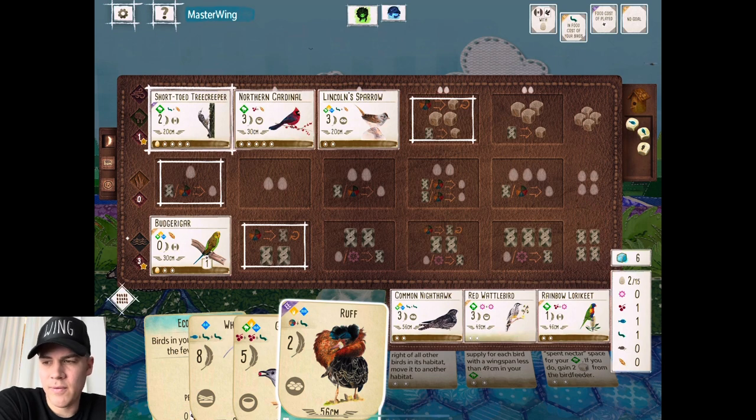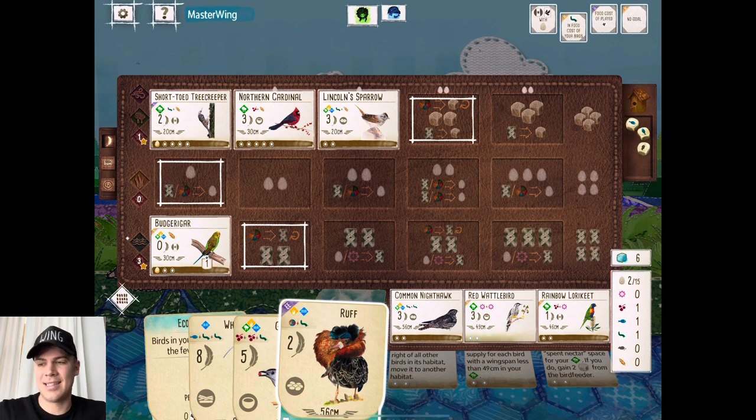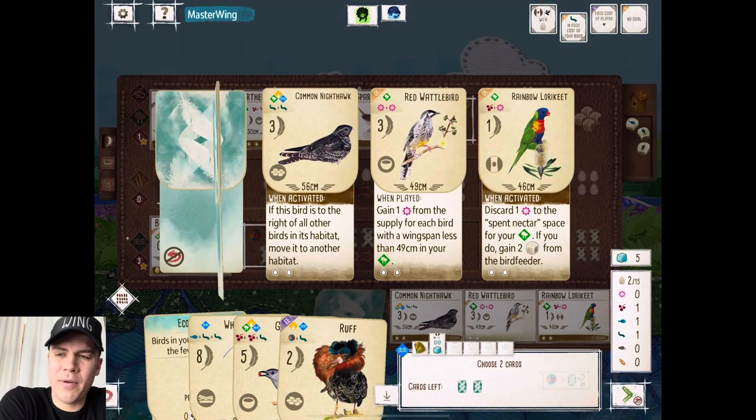We could play the Ruff, but I'm kind of leaning towards this Wattlebird. When's the last time you saw the Red Wattlebird out? Rainbow Lorikeet isn't bad either — it lets you discard a Nectar to the Spent Nectar space and gain another two food. And some people would go for that, but I think that's almost too much food. Like I don't think I need that much food. If I had their Starling, maybe I would go for the Lorikeet.